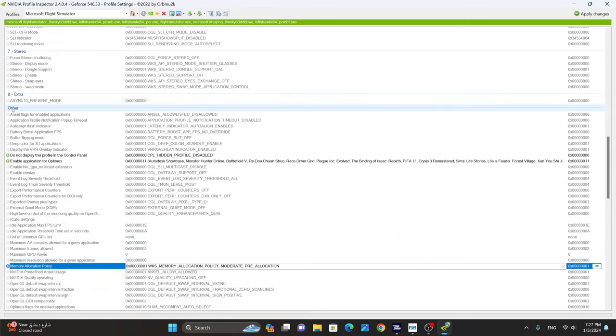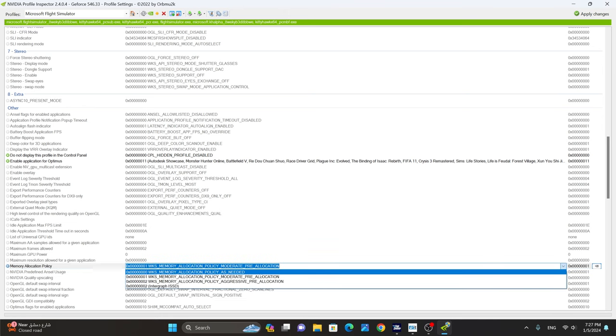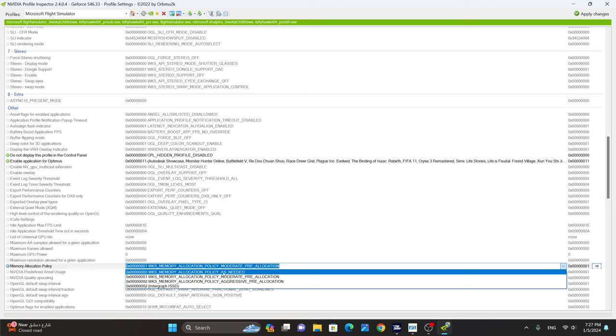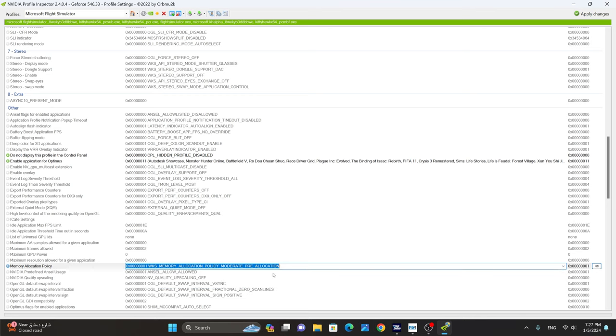Next, we're going to go to the other section — the memory allocation policy. From this, we are going to select WKS memory allocation policy moderate pre-allocation. This one will be selected by default. I have noticed that this option provides a little bit of performance uplift in most games, including Microsoft Flight Simulator.